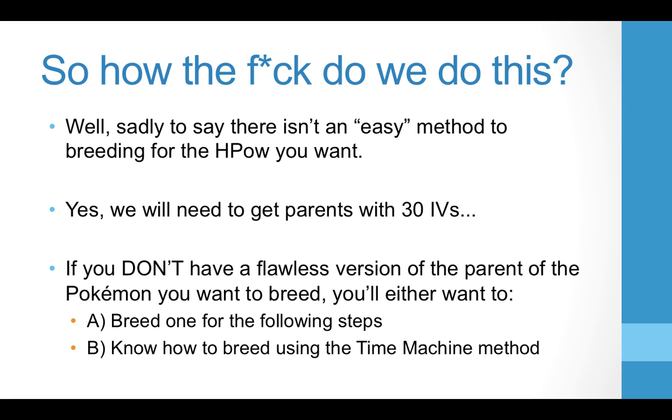There isn't really an easy method to breeding for the hidden power you want — it's actually relatively difficult, which is why I call this an advanced breeding technique. We're going to need to get parents with 30 IVs, which is probably the hardest part. A lot of people have their flawless parents they could trade for, but you need the 30 IV in certain stats. If you don't have a flawless version of the Pokémon you're trying to breed, you'll want to either go get one or know how to use the Time Machine breeding method — I have another video on that.